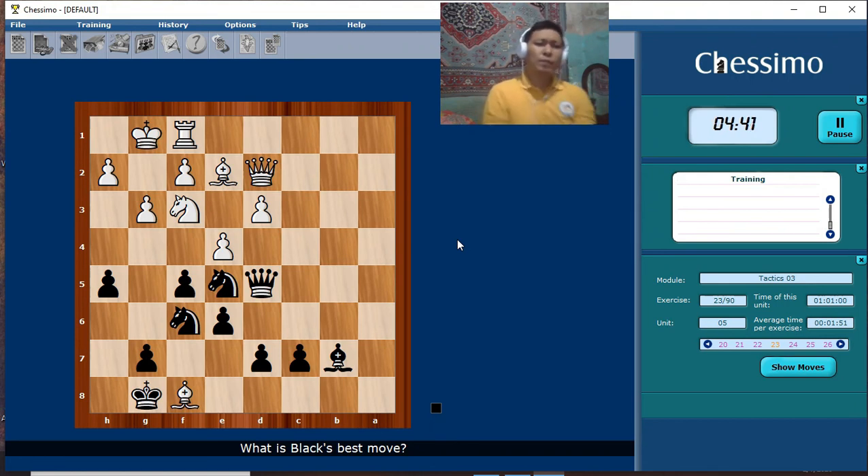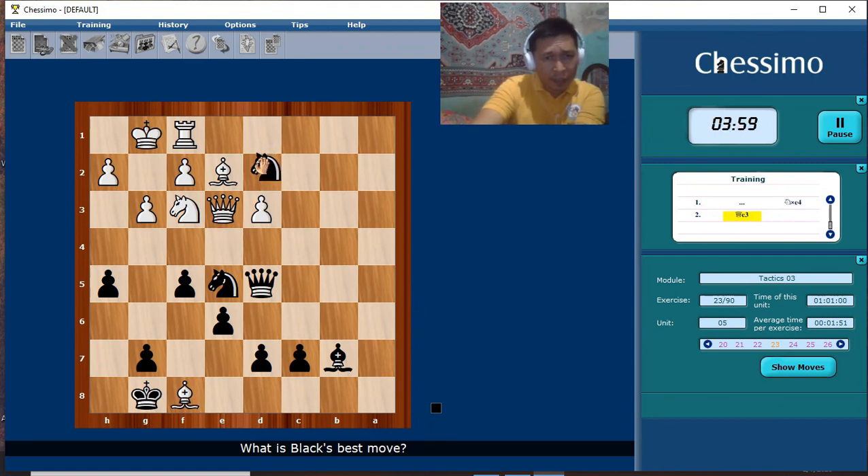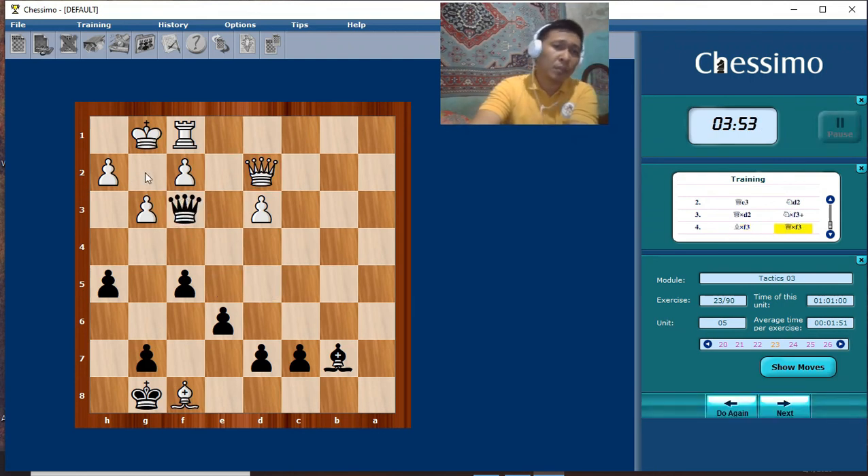We have to find the first forcing move. Knight takes e4, then pawn takes e4, then knight takes f3, bishop takes f3, then queen takes queen. Good defense would be queen e3. Then again, we have to find the weak point — the weakness is the light squares, so we exploit that weakness with knight d2, then check, then check with checkmate to follow on g2.